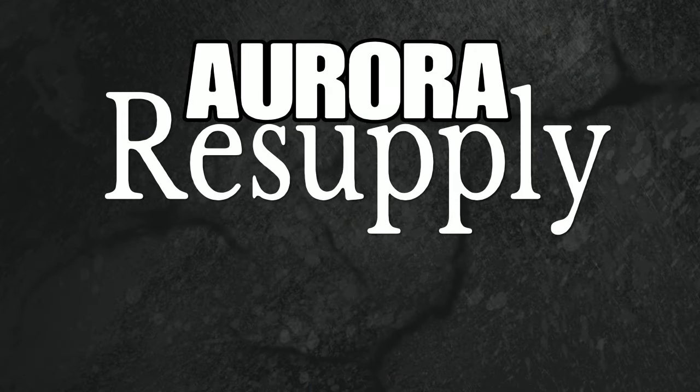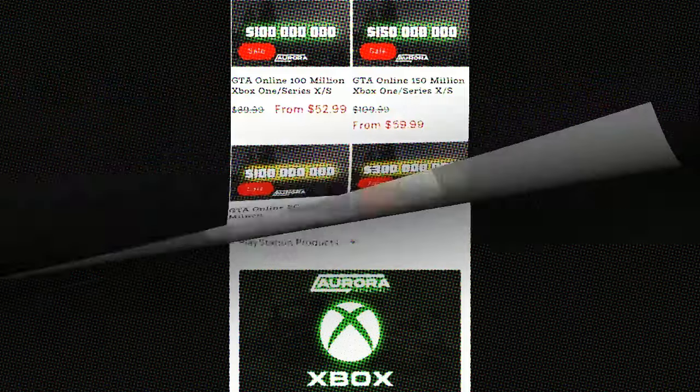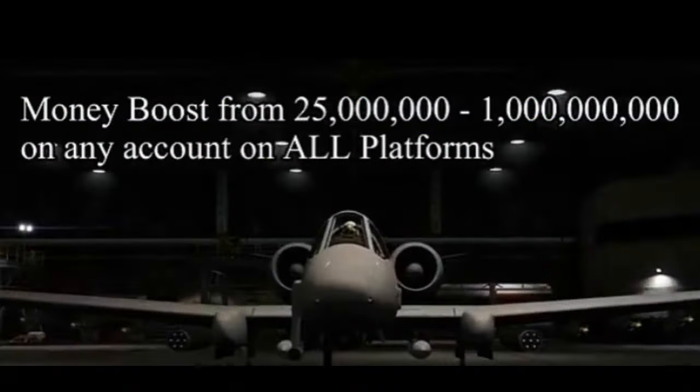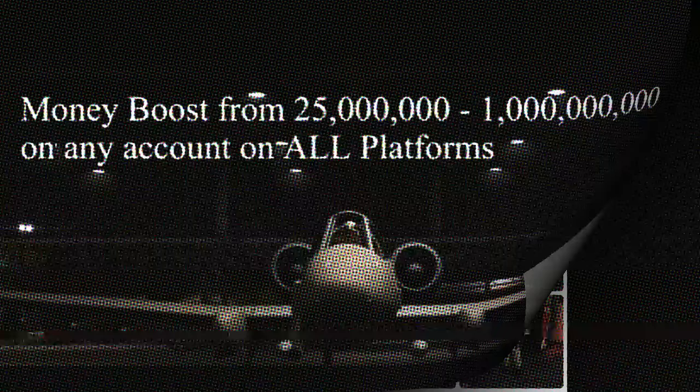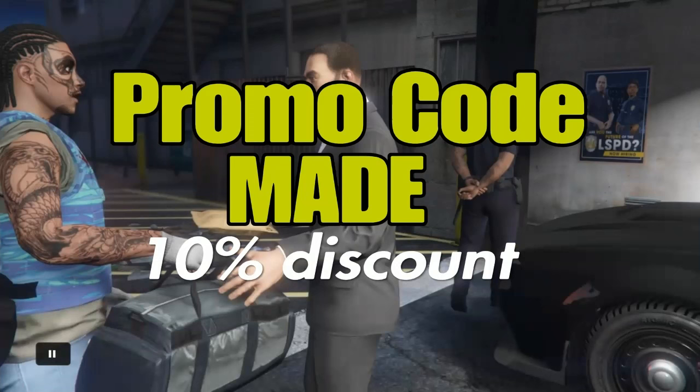A quick pause for our friends at Aurora. Are you tired of being a low-life GTA player after busting your butt for 10 years in a game? Well, fret no further — Aurora has all the supplies you need for each and every one of your accounts. They do both PS and Xbox plus PC. They're reliable, they do boosting, and they're good at it. Be sure to go down to my description and check out their link, and use promo code MADE for a 10% discount.